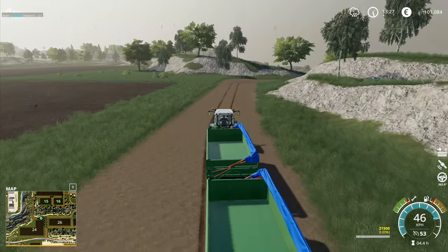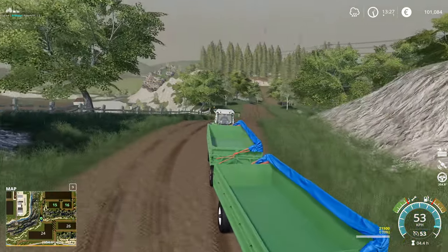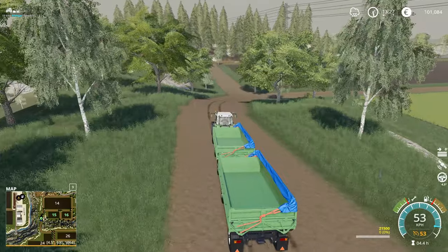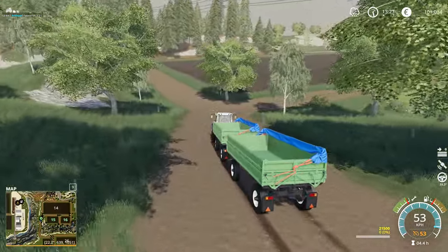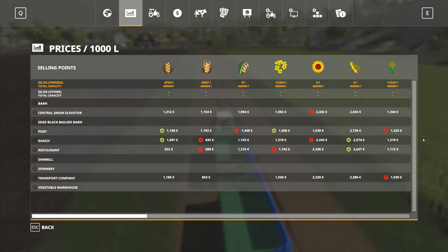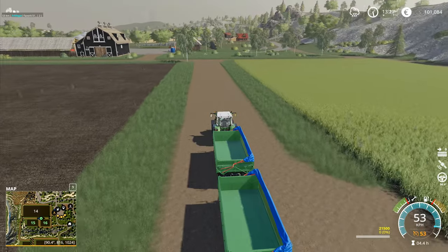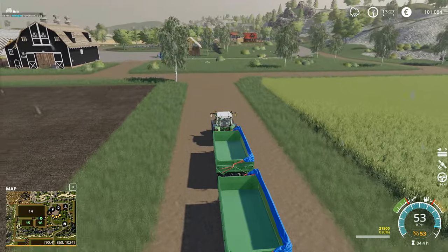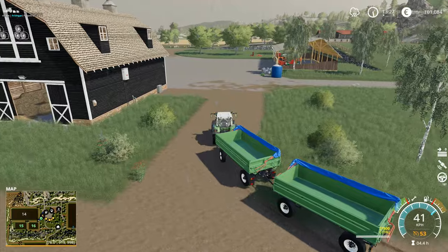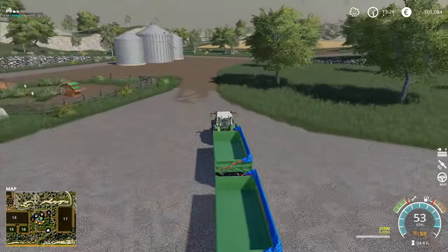We can't do any harvesting but I can go and get the trailer load of corn that we've got. I'll go and grab that and we'll run that up to the grain elevator — the Central Grain elevator. We will run that 11 and a half thousand liters of corn up to the Central Grain elevator and sell that up there as well. That's going to give us another about 15,000 euros, so we're pushing for 116,000 now.